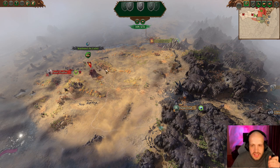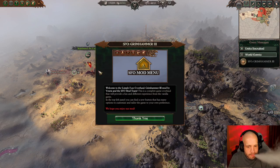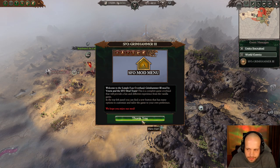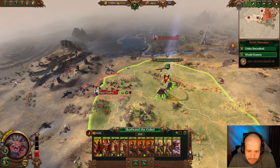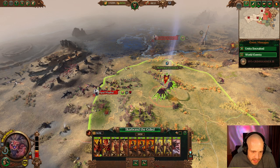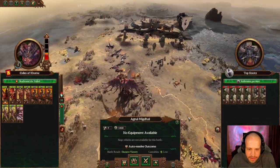On to the next turn - 272 factions remaining currently. The SFO mod - Simple Fun Overhaul - generally just makes things much harder. We're getting our bloodletting and our upkeep is dropping. Now we want to take this - Harbinger of Desire. We've found the Beastmen.